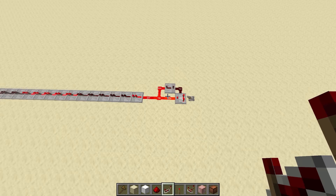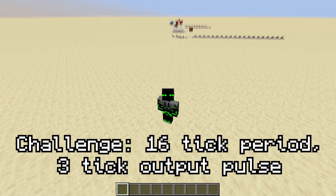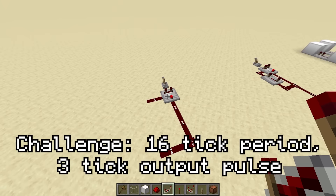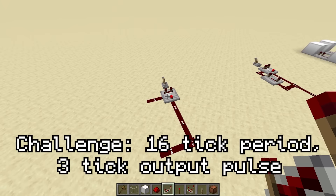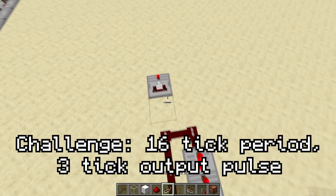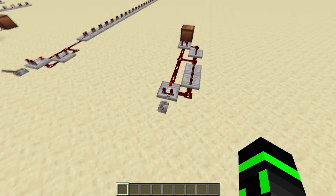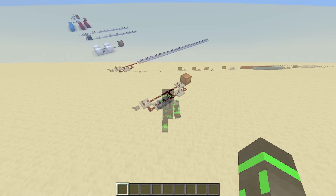And this means that the period of this clock is actually 10 ticks, because it's producing a 5-tick pulse every 10 ticks. As a final challenge to sum everything up, let's create a clock that has a 16-tick period and outputs a 3-tick pulse. I'll start with a comparator and add 7 more ticks to the loop before cancelling it, so this clock will give an 8-tick pulse every 16 ticks. To make it a 3-tick pulse instead, we can just add another comparator which gets cancelled 3 ticks later. And there we go! This is exactly what we want — a clock with a 16-tick period that outputs a 3-tick pulse. Best of all, we can easily turn it on and off with this lever in the back.